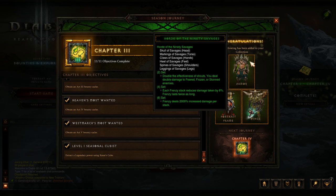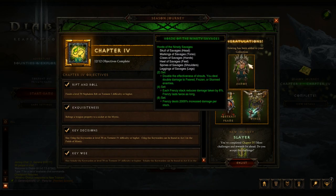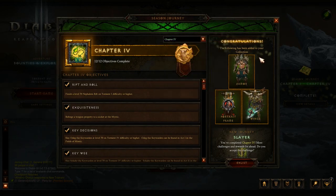So as you can see, you get each frenzy stack reducing damage taken by 6%, frenzy stacking twice as long. And if you complete the 4th part, you will fully get the set, which means frenzy deals increased damage per stack. So definitely check these out.